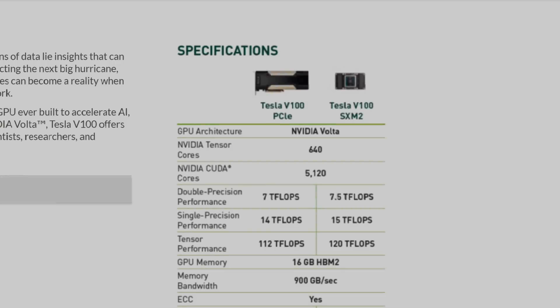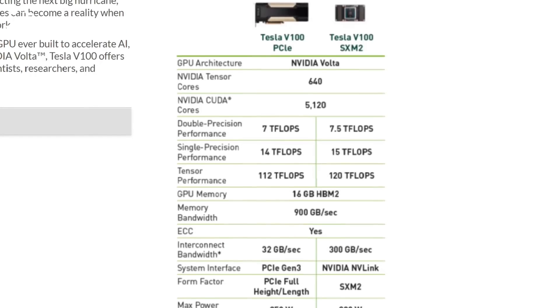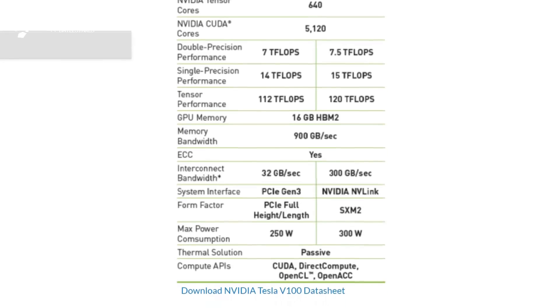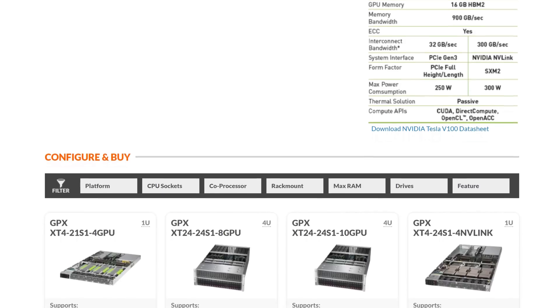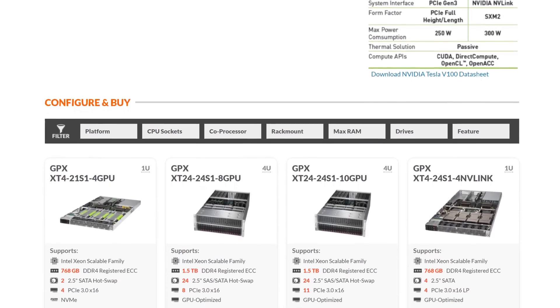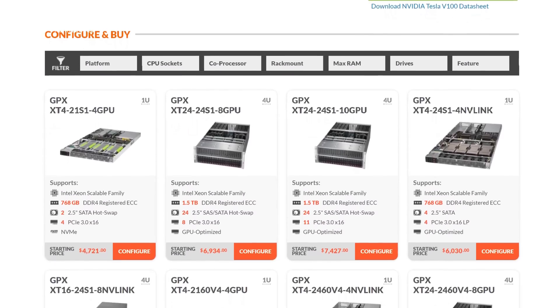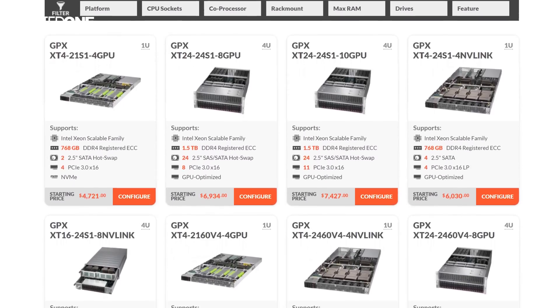This was the Tesla V100 with NVLink, which is kind of different than a regular PCIe version. In the future when we benchmark 8 of them at the same time in one of these big servers, it's probably going to be the PCIe version. So don't expect it to be 94 MHz per second for those unless they are all NVLink.